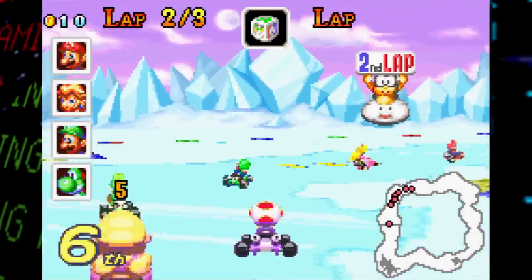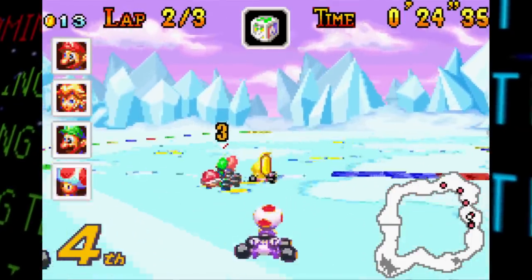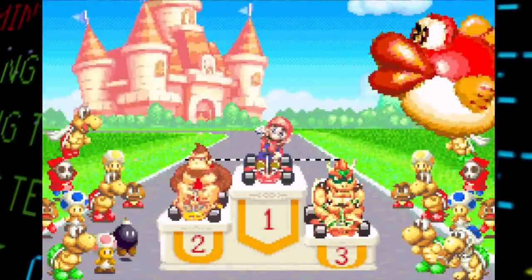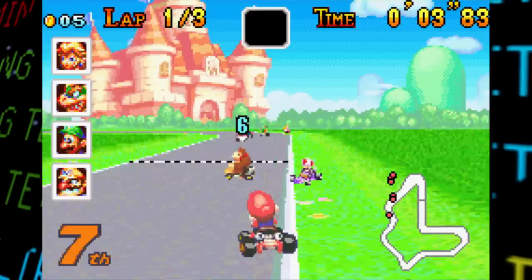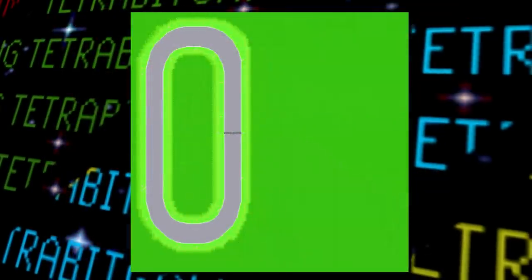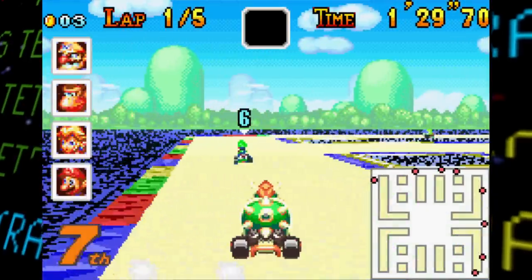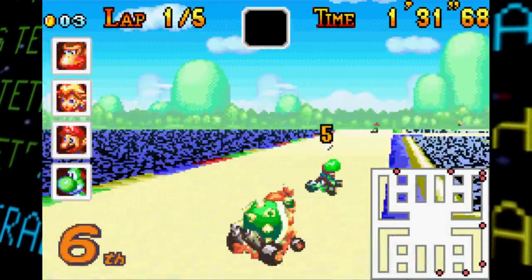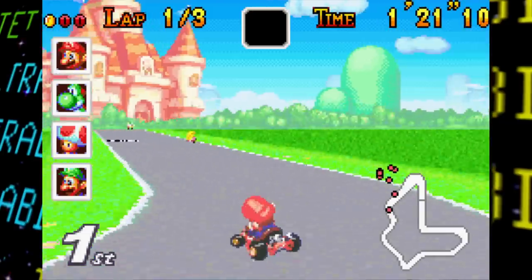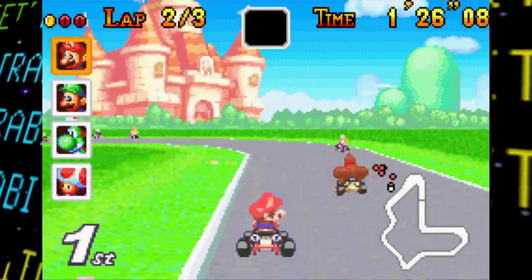Finally, there's one more track that, although seen in the game, is never normally playable — the track used during the award ceremony segment after completing a cup. Loading in here, it incorrectly defaults to using the minimap from Peach Circuit, and the track itself is just a basic oval shape. Surprisingly, although the CPU players were able to drive around some of the unused battle courses, here they seem to be having some trouble. Other than that, not all too much else to say about this small course, but still pretty cool to be able to race around in it.